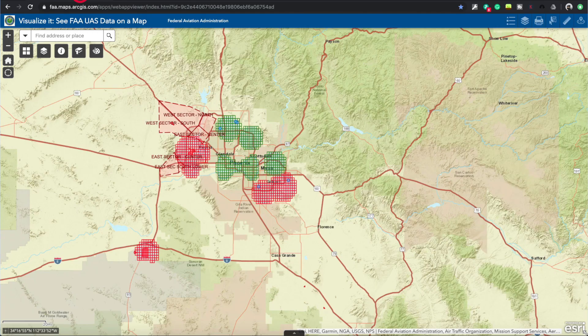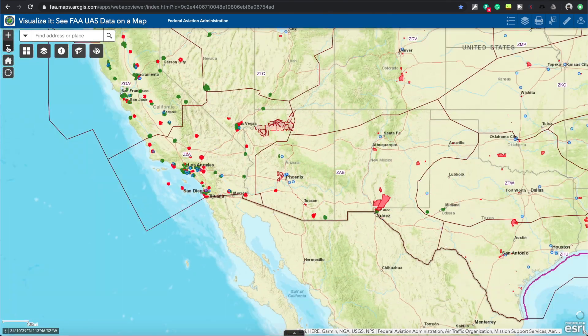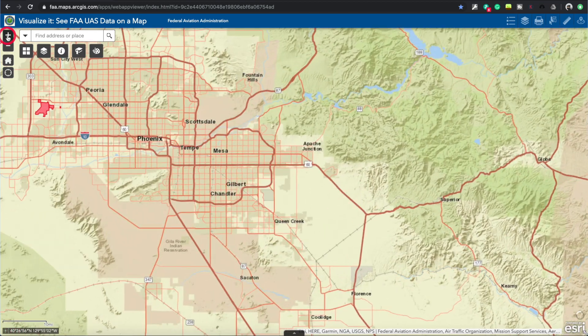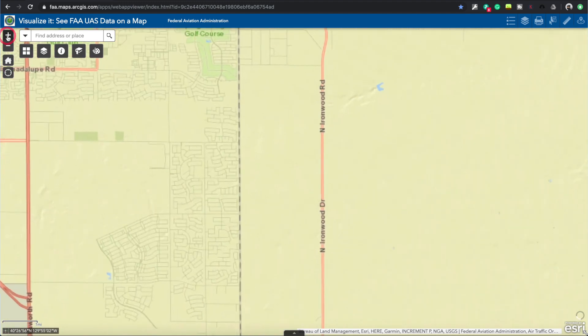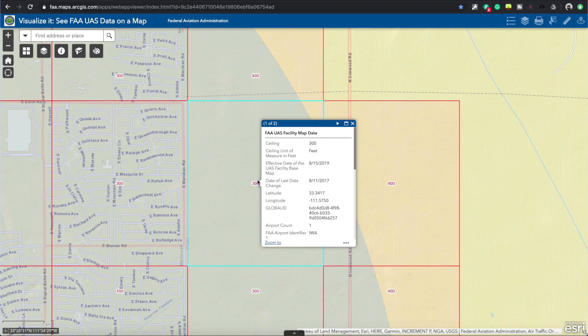Let's go to the UAS facility map. Zooming out to see the whole country, you can see different colors - green and red. Green airports are approved through LANCE; you do not need to do this process for them. Just submit a LANCE request through a provider and get almost immediate approval. For red airports, you need to go through the Drone Zone. I'm going to zoom into the Phoenix area.